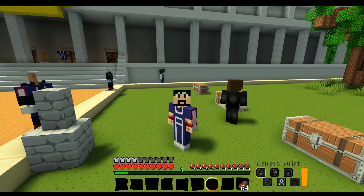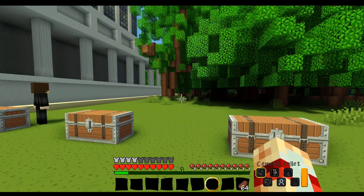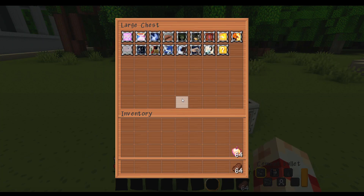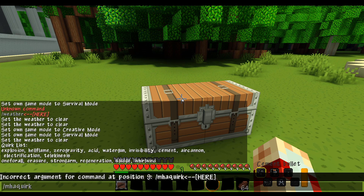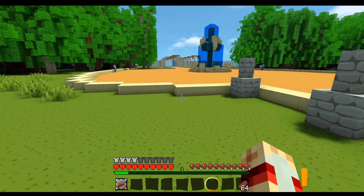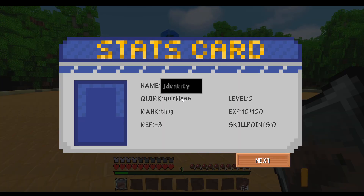There's another way to give yourself a quirk — it requires an item called a quirk token. I don't know exactly how to make or find them; the only way I know is through creative mode. You just click on the quirk token. So if I do '/mha quirk quirkless' to remove my quirk, I now have no quirk shown in the bottom right. If I press M for the stat card, it says I'm quirkless.